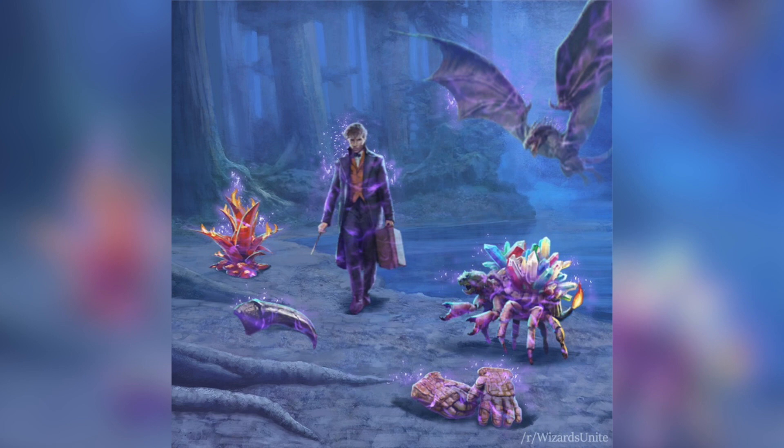Speaking of brilliant foundables, brilliant event 2 and brilliant event 3 have been found in the game's code. For brilliant event 2 there are images featuring new Scamander, a brilliant dragon, and a bunch of other magical creatures. For brilliant event 3, the code references a brilliant Albus Dumbledore, brilliant Gryffindor, Hufflepuff, Ravenclaw, and Slytherin students. No images were found for these yet, but they are planned — it's just a matter of when Niantic will release them.